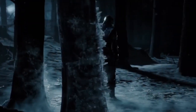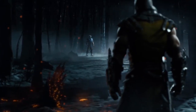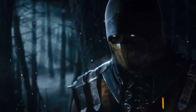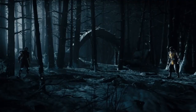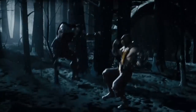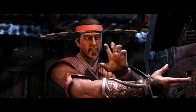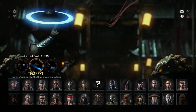Hey out there, Mitchell here with a Mortal Kombat X combatant guide aimed at giving beginning and intermediate players a jumping off point to learn a new character. Note that these videos are by no means expert combo videos or played by a 5-time EVO champion — just a regular guy looking to help others be better at Mortal Kombat. This video will cover Kung Lao's three variations: Hat Trick, Tempest, and Buzzsaw.